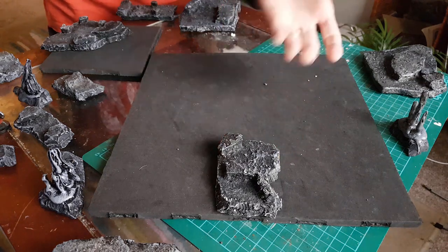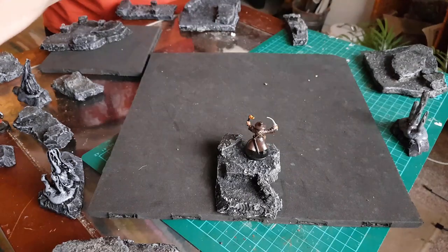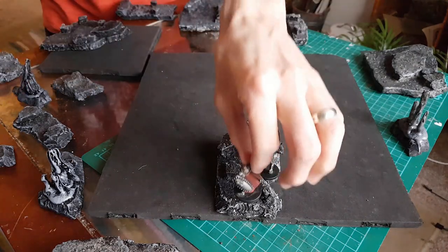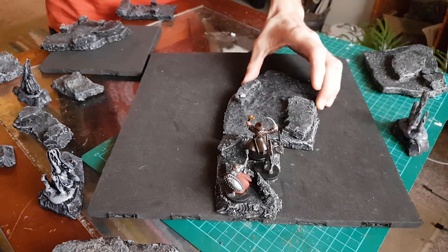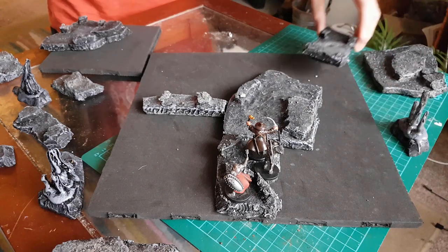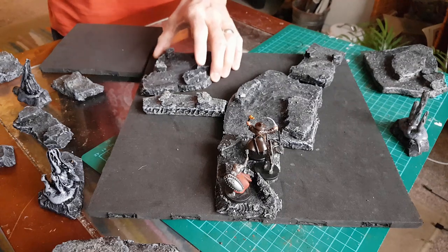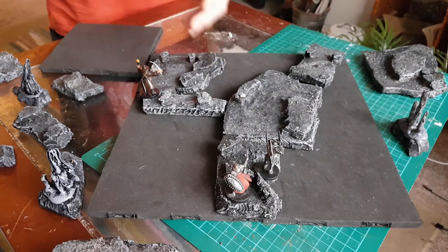So we'd generally come in on an entranceway, so we're going to have our adventurers go with a torch - Redgar and the cleric. Coming in, your traditional system would all be flat - coming into a large room, there might be a branching corridor off there, which is one level. This would be an existing sort of tile system you might see, and this joins into another room, then it's a dead end.